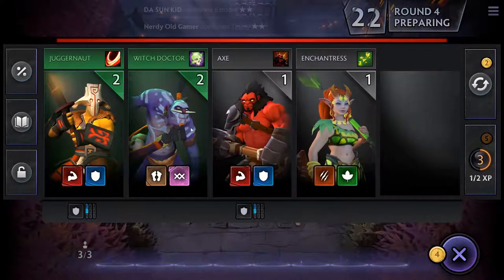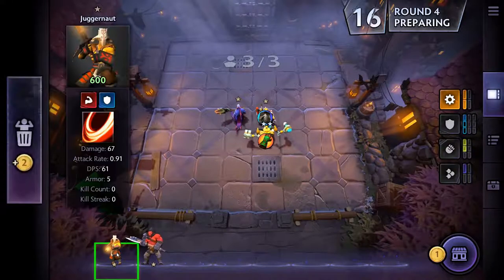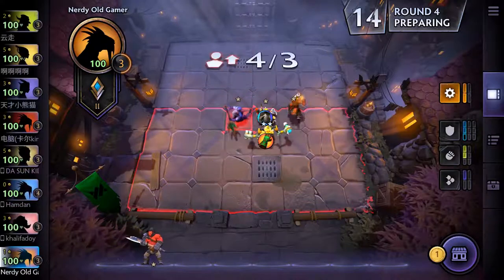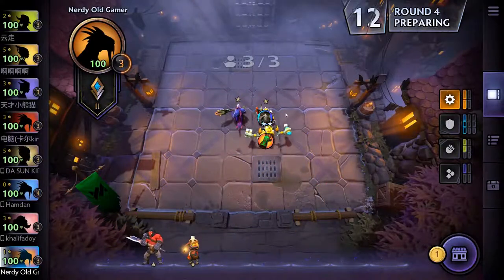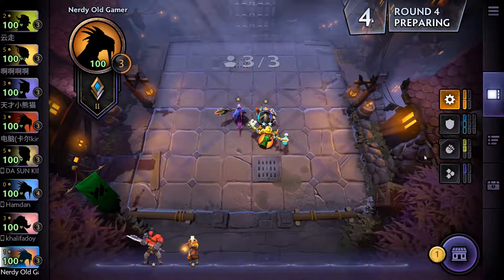Another Tinker — very nice. And we'll grab Juggernaut and Axe as well. Oh, we have Tinker on two-star now! So that's very nice, very nice indeed.